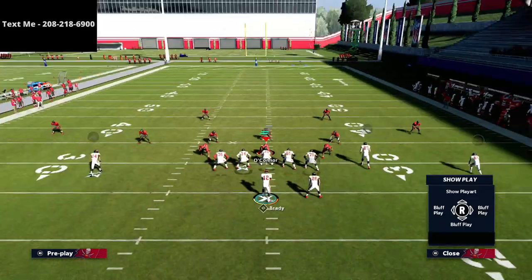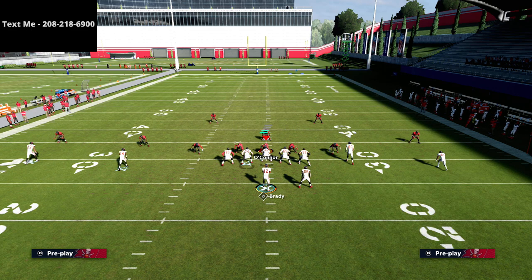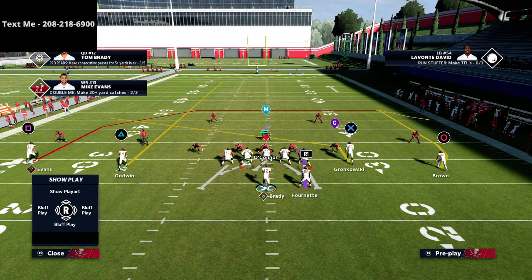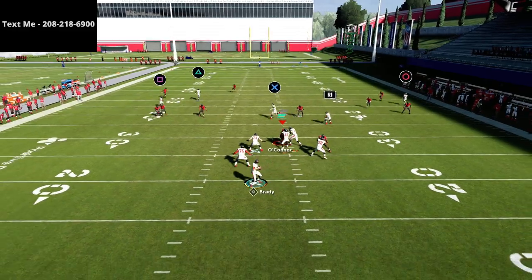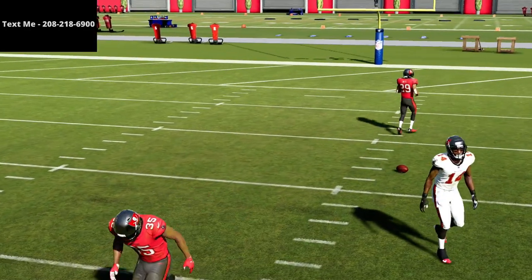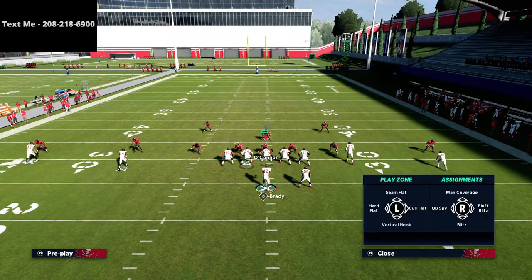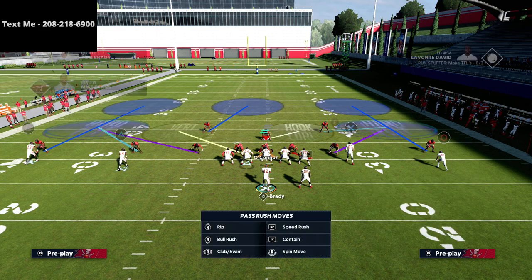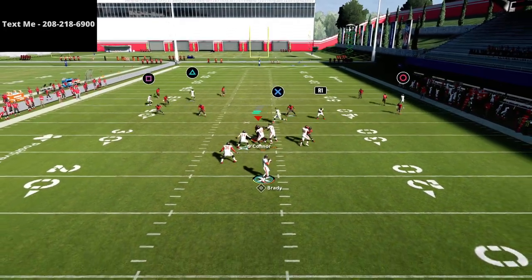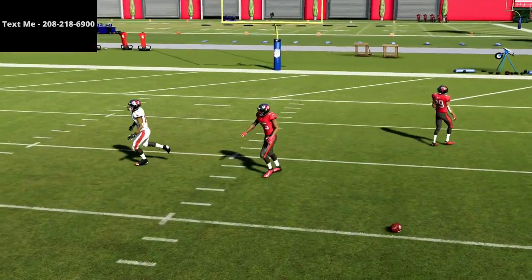The best way to deal with that corner being in the way is a simple slant to the tight end. All we do is slant the tight end to the left — this holds the corner pretty well. Then pass it hard to the inside, get that one little step on him, and we're able to bomb the coverage. You can also pair that adjustment with a running back option route to make sure we get the glitch we want. Pass lead inside, click on, and go get it.